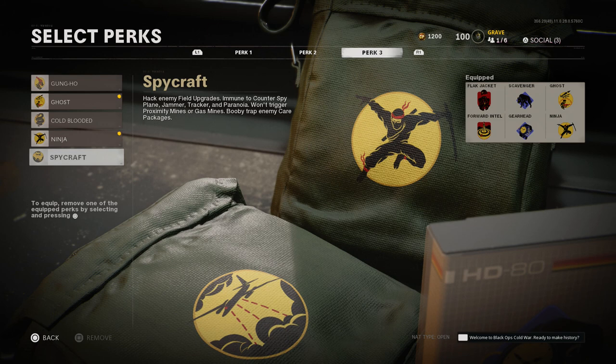There are a lot of perks people will gravitate toward because they're the familiar ones — your Flak Jackets, Ghosts, Ninjas, Tac Masks. But be aware there's a lot of great stuff in all perk groups, especially Perk 1 and Perk 3, that hasn't been in games before. I think a lot of people are going to start using some of these other perks once they realize how good they really are. Leave me a comment with your thoughts, and if you like the video make sure you hit the like. Catch you all next time.